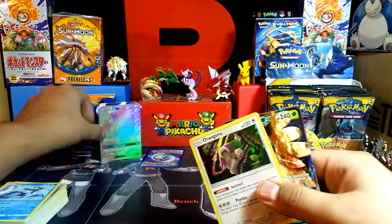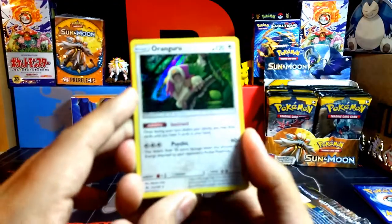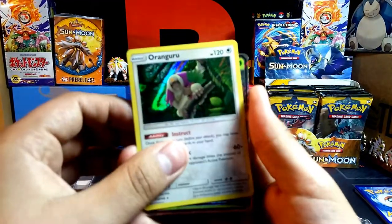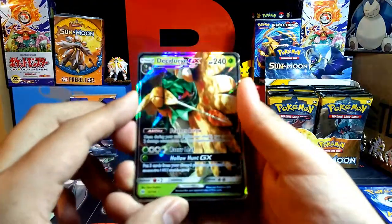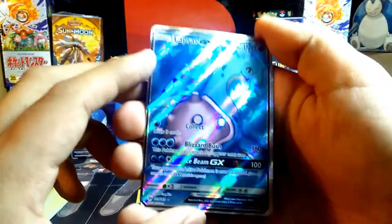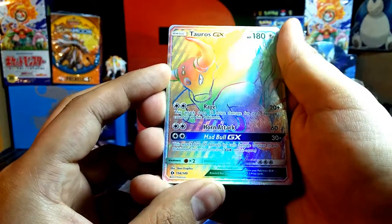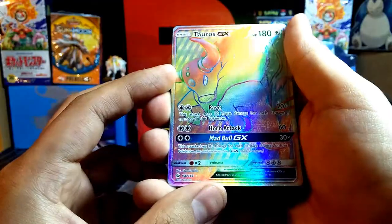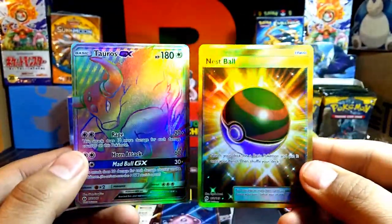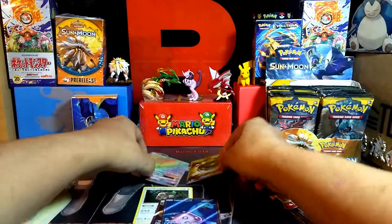Let's show you what we got here. Oh my gosh, I'm just in disbelief. So we got the Oranguru holo, Decidueye GX, Lapras GX Full Art, Tauros GX Hyper Rare — and that's a secret rare as well — and finally the Nest Ball secret rare. Two secret rares in the same opening! That's just nuts. Oh my god. I'm so happy about that right now. Totally worth it already — and this is just the first opening!